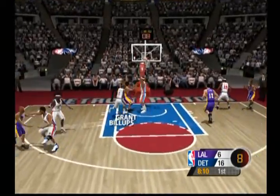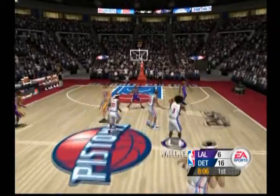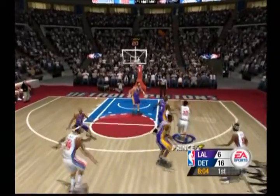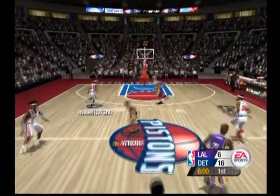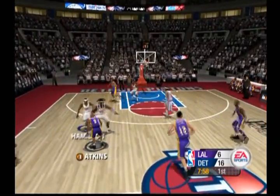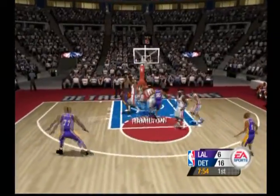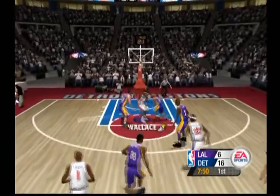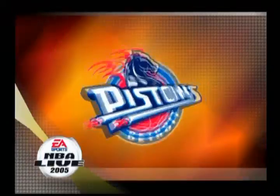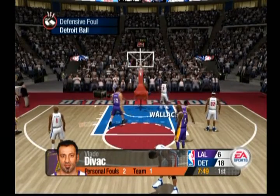Odom covered by Billups. Wallace with a nice block — a terrific defensive play, timed perfectly to deny the shot. The three doesn't go. Bryant loses it on the crossover — quick hand, timed that swipe perfectly and took it away. He won't be denied — it counts, and the foul. Divac did not foul him hard enough.